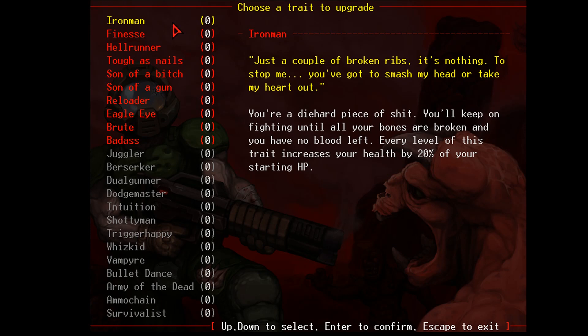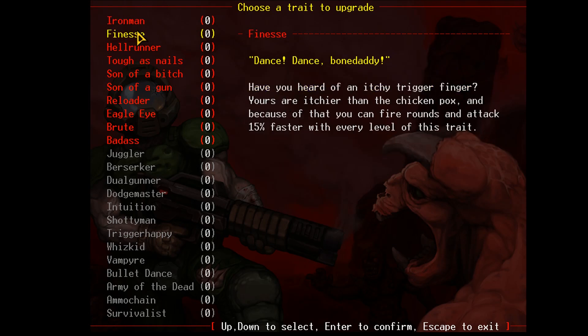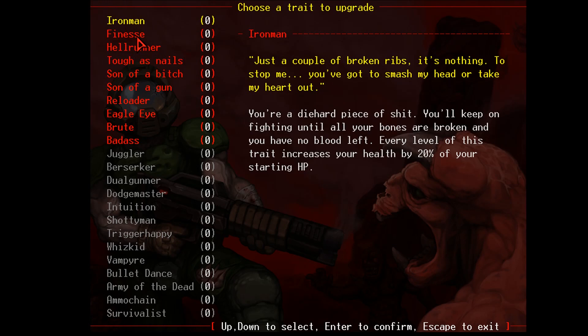You can play this in ASCII mode if you're really against graphics — there's an ASCII mode built in. Now we have some different choices for abilities. 'Just a couple of broken ribs — there's nothing to stop me.' Every level of this trait increases your health by 20%. That's pretty good. I don't know how many points we get.